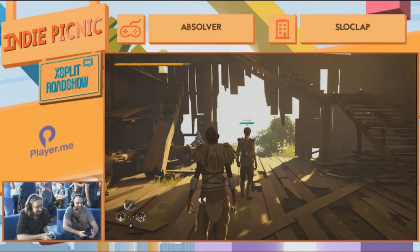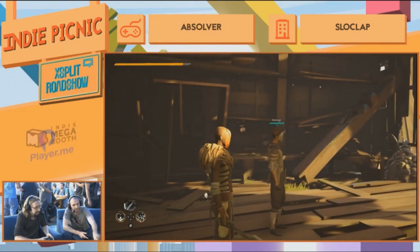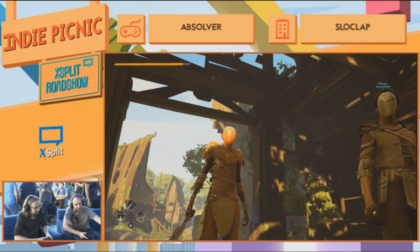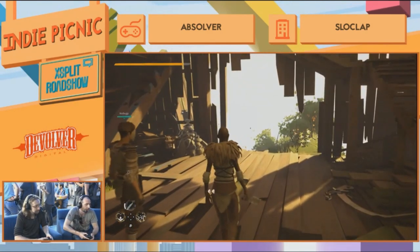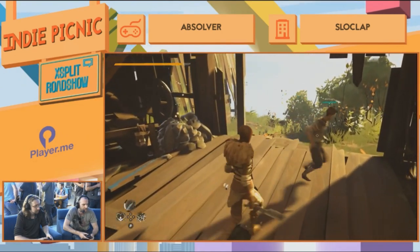You just looted another power. You've got two powers here: a heal power on your left and an earthquake which stuns your enemy on your right. And you just looted a new one which allows you to drain stamina from your opponent.